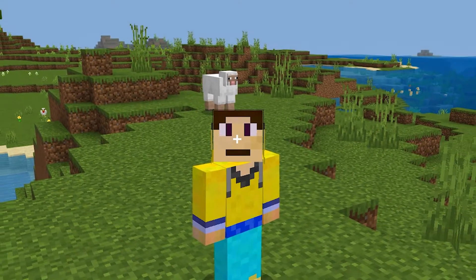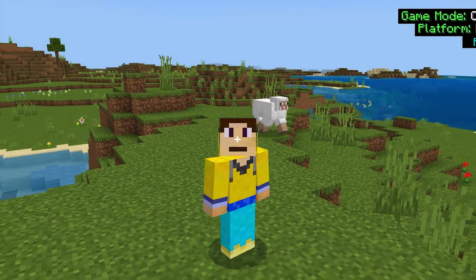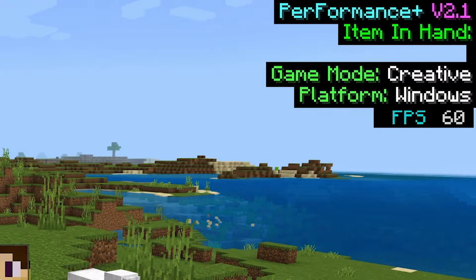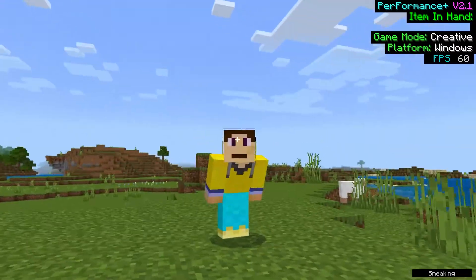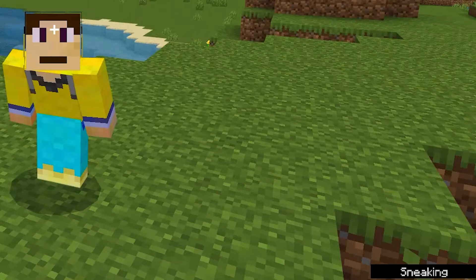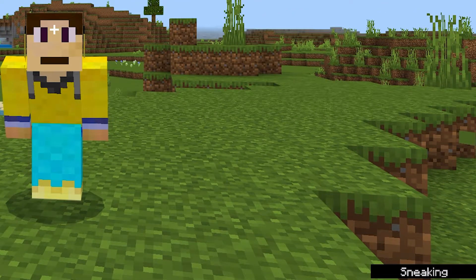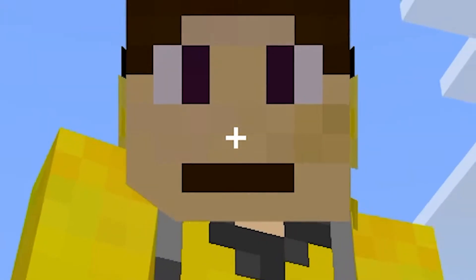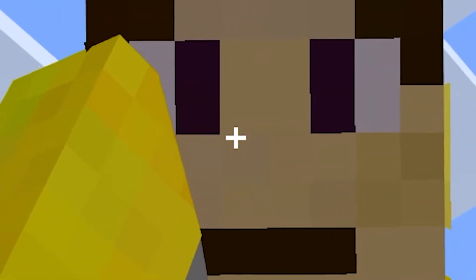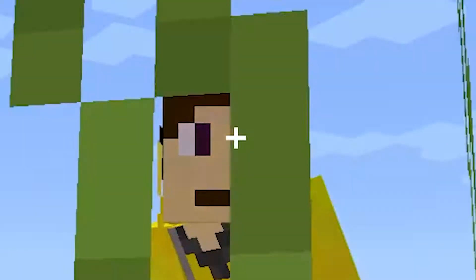Once you're in the world it's gonna look like this. Instantly you can tell in the top right corner there is a Performance Plus V2.1 logo. It shows item in hand, game mode — currently creative — platform, showing I'm on Windows, and an FPS counter. If you sneak, there's a little indicator in the bottom right. There's also a permanent crosshair on screen, which is a nice touch.